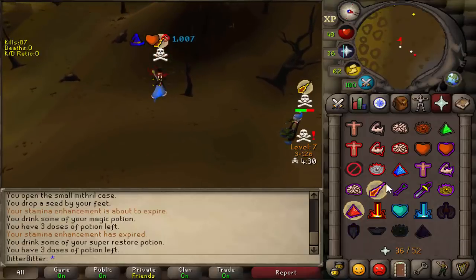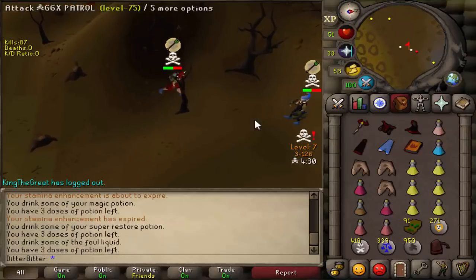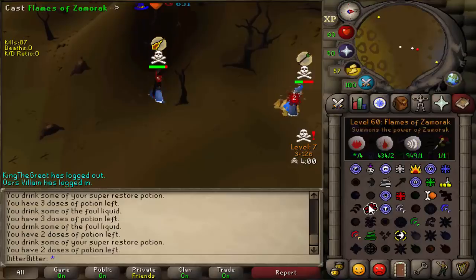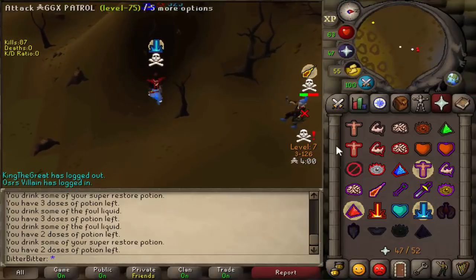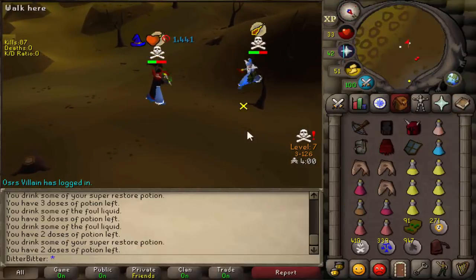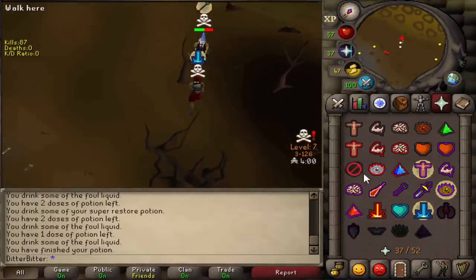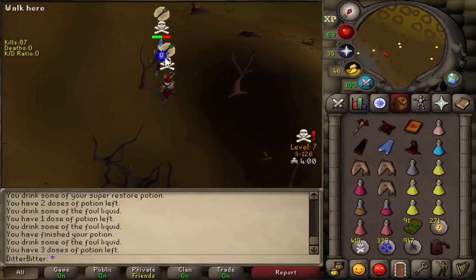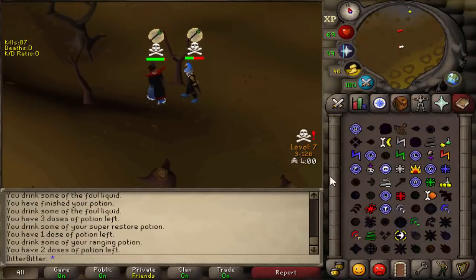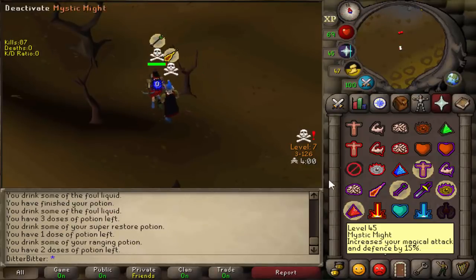We're gonna go for this TB quick — there we go, nice. Let's go for another Zamorak flames hit — he's gonna be panicking. Let's catch it — there we go, let's go around a tree. He's got that little odium ward or whatever. Put a bolt in, I'm just gonna brew while I hug him. We can go in for one here — he's sitting so low HP, I can honestly KO him. Let's go for another one, I'll have to refreeze him. Pray mage, entangle him — nice.